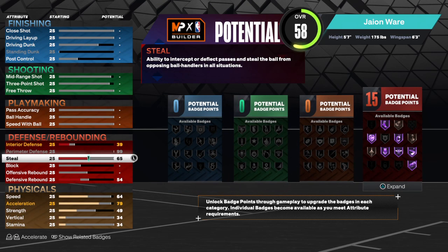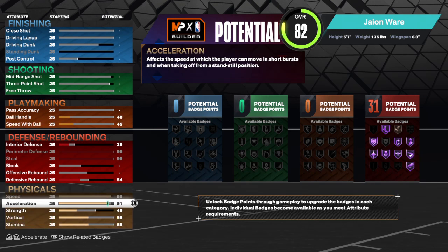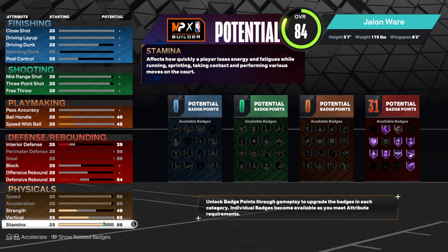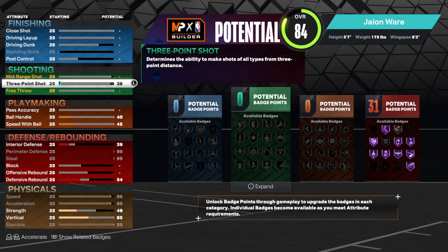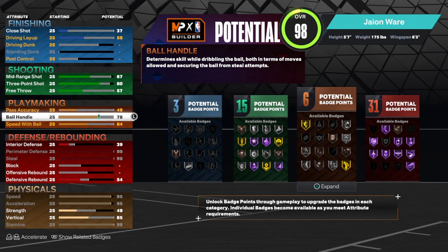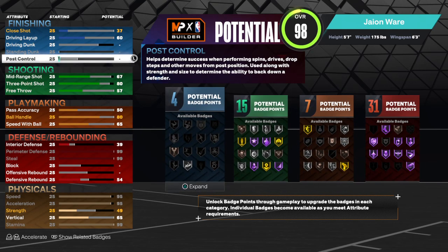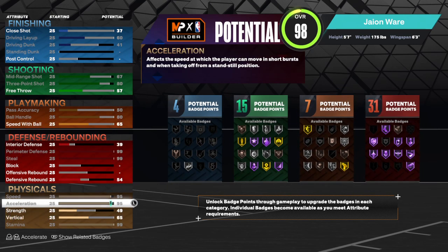Next thing you want to do is max out the steal, the perimeter D, your speed and your acceleration, as well as your stamina. Then you want to upgrade his 3-ball to an 80, and go to an 80 on the ball handle.